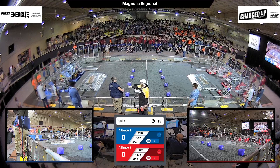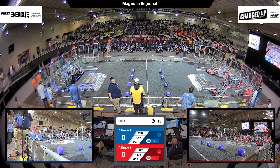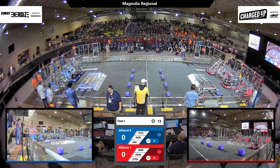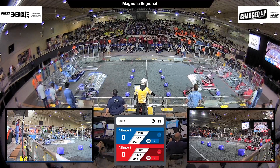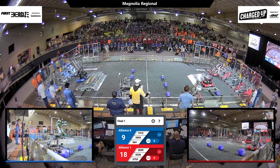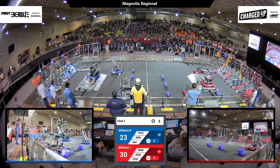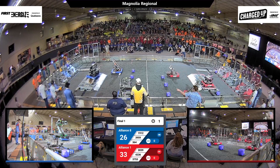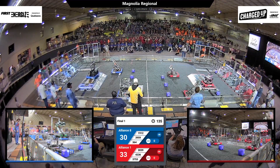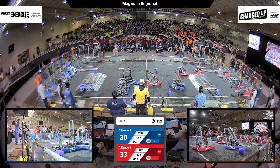On the field, drivers behind the line — three, two, one, go! Here are Finals number one. Let's see what these teams can do. Two high cones for red, a high cone and a high cube for blue. 30-39 coming back with a cube — where's it gonna go? It's gonna go on a low node. 364 is going to balance — maybe yes, they are! 436 is balanced as well. It's a three-point lead for the red alliance.